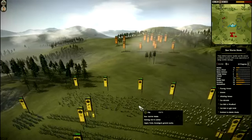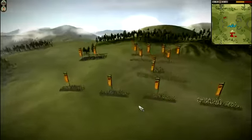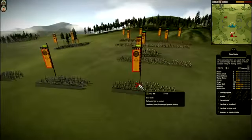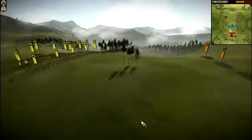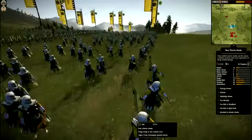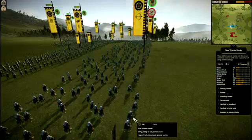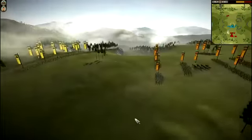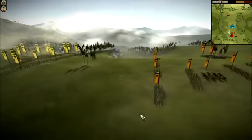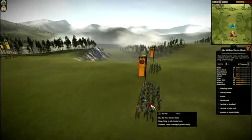My Bow Warrior Monks are going to start advancing. We've got six Bow Warrior Monks versus two Bow Ronin and two Iku Iki Bow Warrior Monks. What I'm going to do is focus fire them and use my Bow Warrior Monks to use Whistling Arrows on the enemy Bow Warrior Monks — three each — to slow their reload speed and hopefully do some damage.